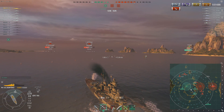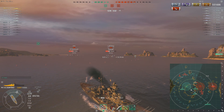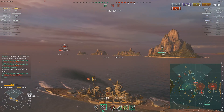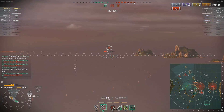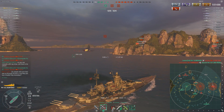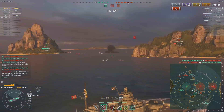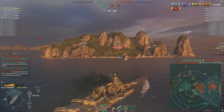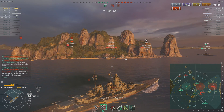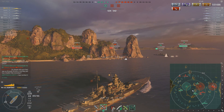We were able to avoid the torpedoes, and teammates avoided them too, which is great. There are a couple of enemy ships within 10 kilometers of my ship, and I'm not detected anymore. So I'm going to try and move forward and finish off these targets. There's a Shimakaze there — I knew he was close because of the torpedoes, and seeing he's that close, I could use my secondaries on him.